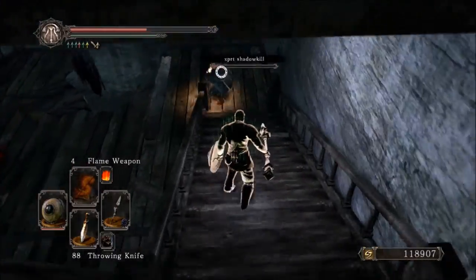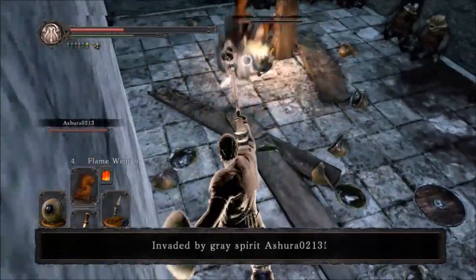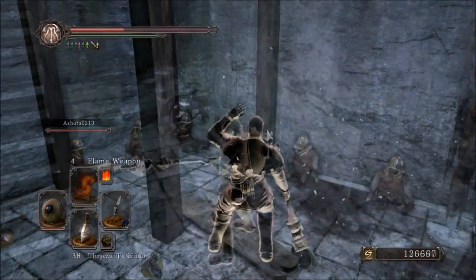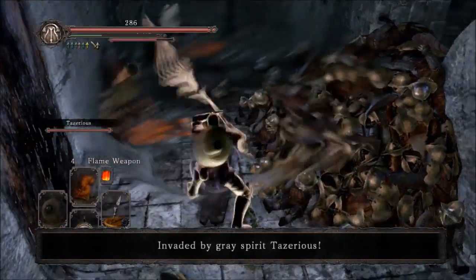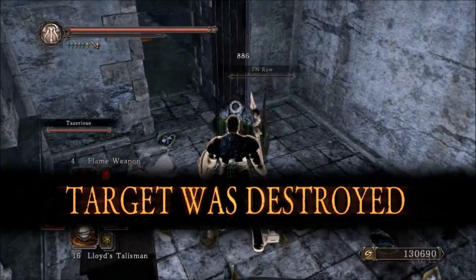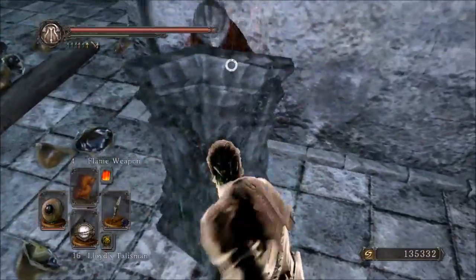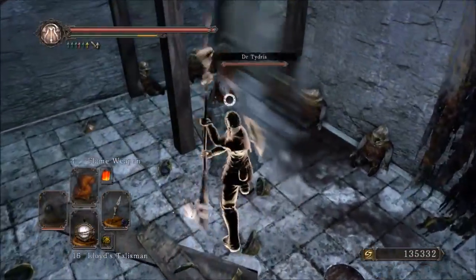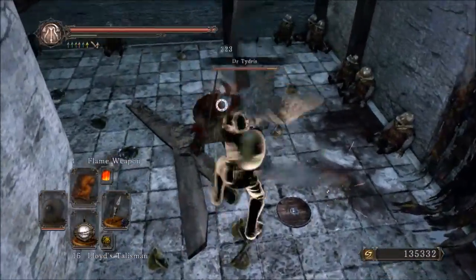The damage output is a bit low, yes. But think of it like this: the twin blade has a low damage output too — just over 200 on a 40-40 quality build. This thing, with no scaling, actually has higher damage than the twin blade. So that's not really that bad. You've got to take it for what it is, and this thing is ridiculous with its moveset. The combos it allows are fantastic and extremely varied, with so much room for unique combinations.